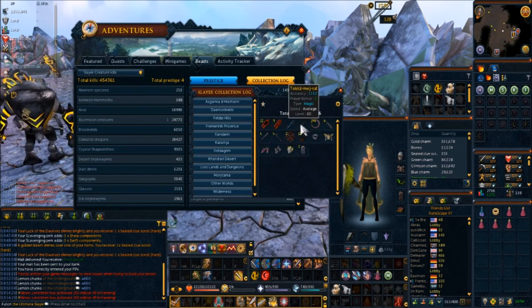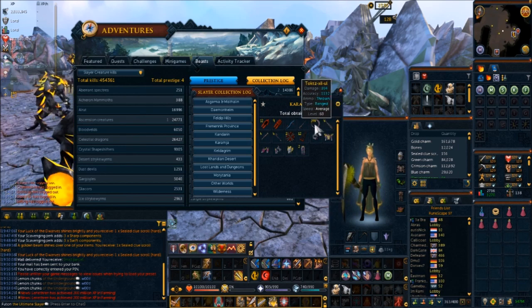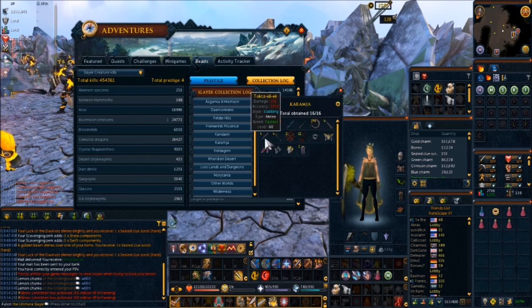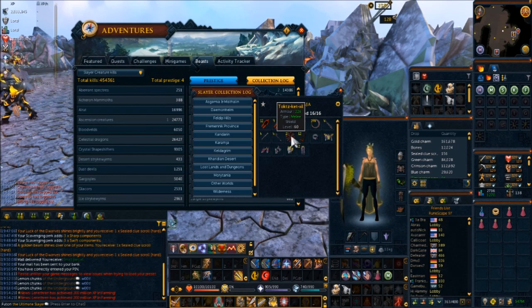The mage weapon is only dropped by the magers. The ranged weapons are dropped by the Zil, which is the rangers, and meleers. So if you see the item says Tok-Mej — the Mej means it's dropped by the magers. Items like TokXil-il, TokXil-ok, and TzXil-ik are dropped by the Zil, which are the rangers. Ket-Om means it's dropped by the meleers. Ketz-Zil means it's dropped by both the Zil and the Ket — the melee and the ranger. And the obsidian cape is dropped by everything.